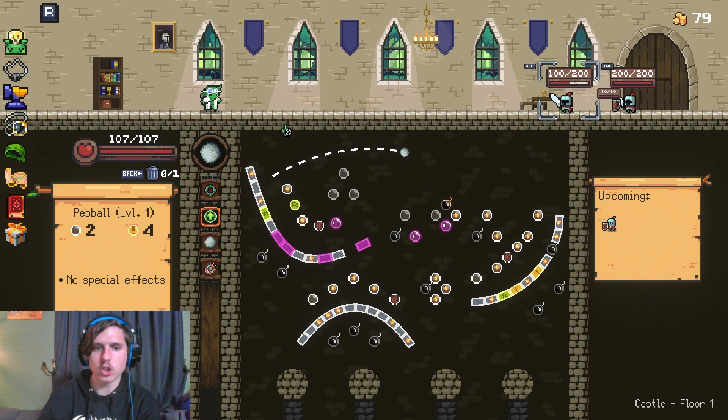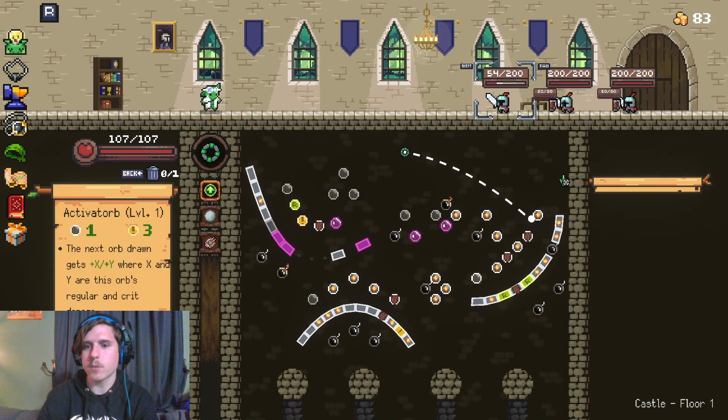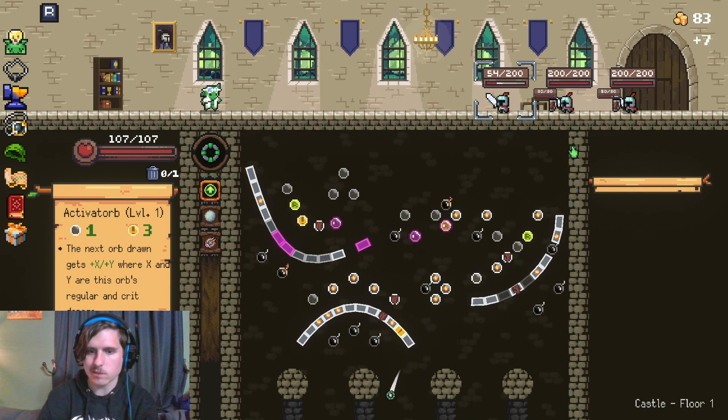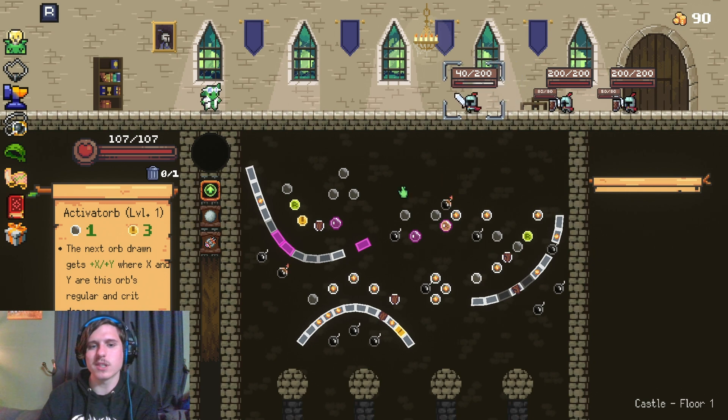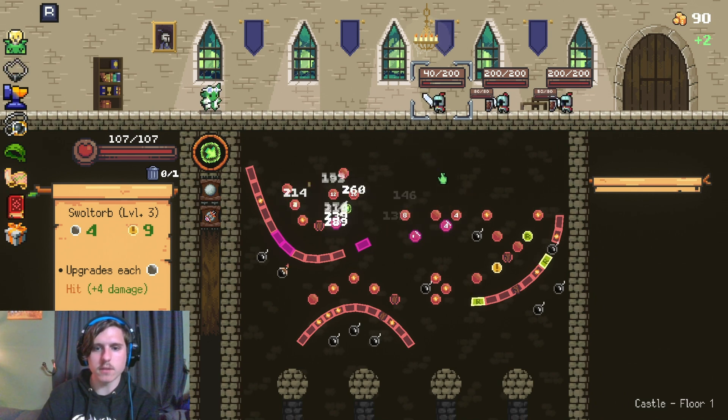And his shield is gone. Our damage output is through the roof. We have a lot of good relics so far. Our orbs are not too bad — not great, for sure. The only issue I'm really running into here is we need more bombs. But obviously with bombs, we can't do crazy stuff.